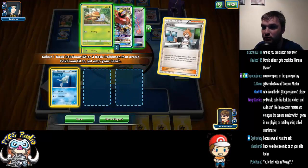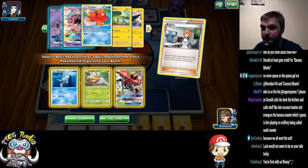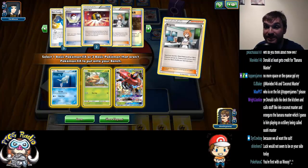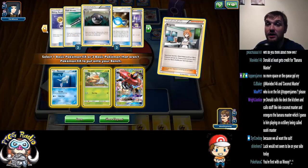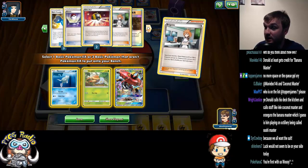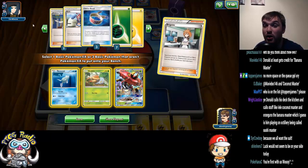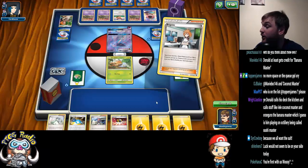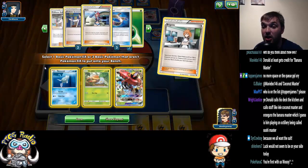Remoraid, Grubbin, Bulu — Octillery's not prized. Field Blower — I've got two in my deck, which is useful. We probably need to check for Lele, we've got two of them. And Skylar — we've got one Skylar, and we've got two Skylar prized. Skylar, ladies and gentlemen, is how we search out those Field Blowers to be able to use abilities, and we could be locked off abilities from the second turn onwards. So I don't like this very much at all.